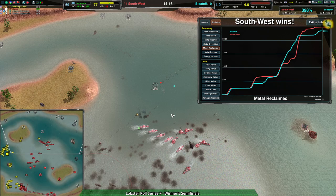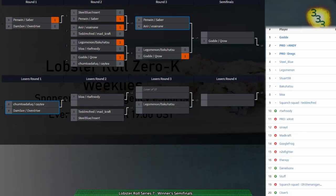Moving on to the next winner's semi match - it's going to be Penwin and Sabre versus Anirin and Asanane. I was actually expecting Steel Blue and Insert to take that, but we're watching Penwin, Sabre, Anirin, and Asanane, which makes me feel really good about having watched this one because we're going to see all new players. I don't think I've seen any of these players at all in this entire tournament series. Apparently they're watching one of the losers bracket matches - we're going to have to wait a bit.